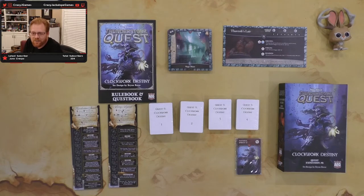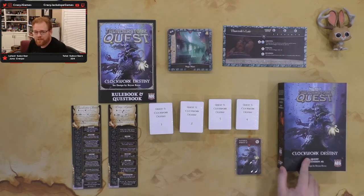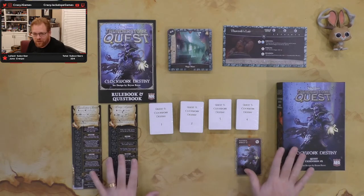Hey there, this is Red. It's time for another Red Reveals, essentially an unboxing. I've just gone over the other part of my Thunderstone Kickstarter that arrived, which was quest expansion number eight, and this is quest expansion number nine. The purpose of this episode is to cover what's in nine.